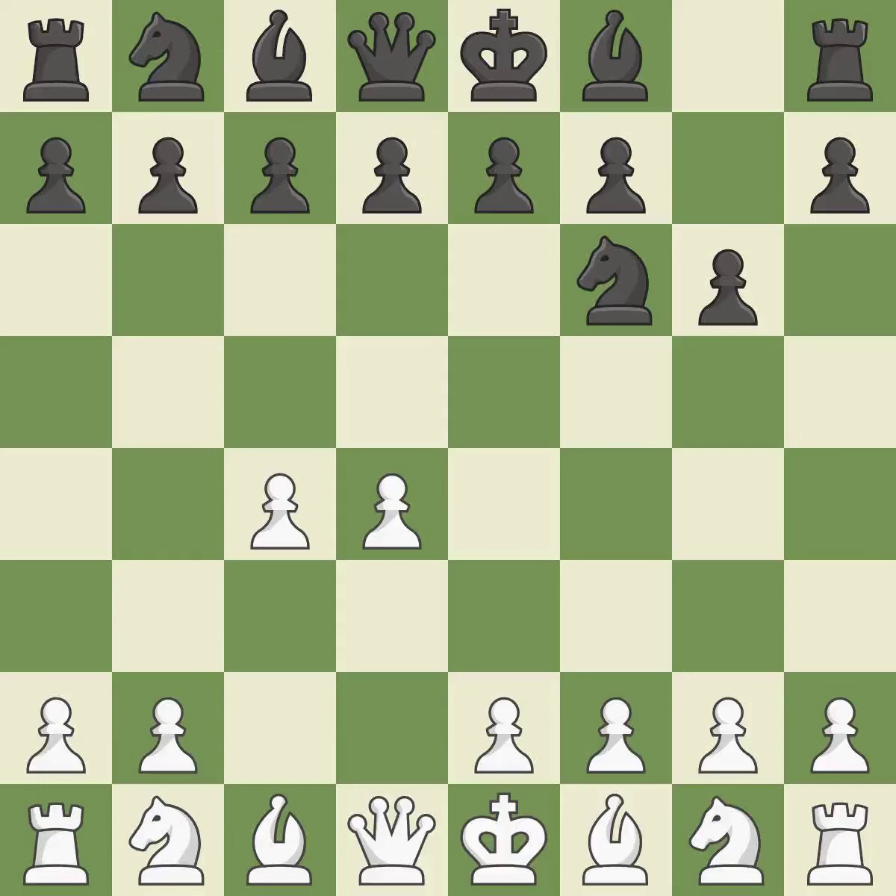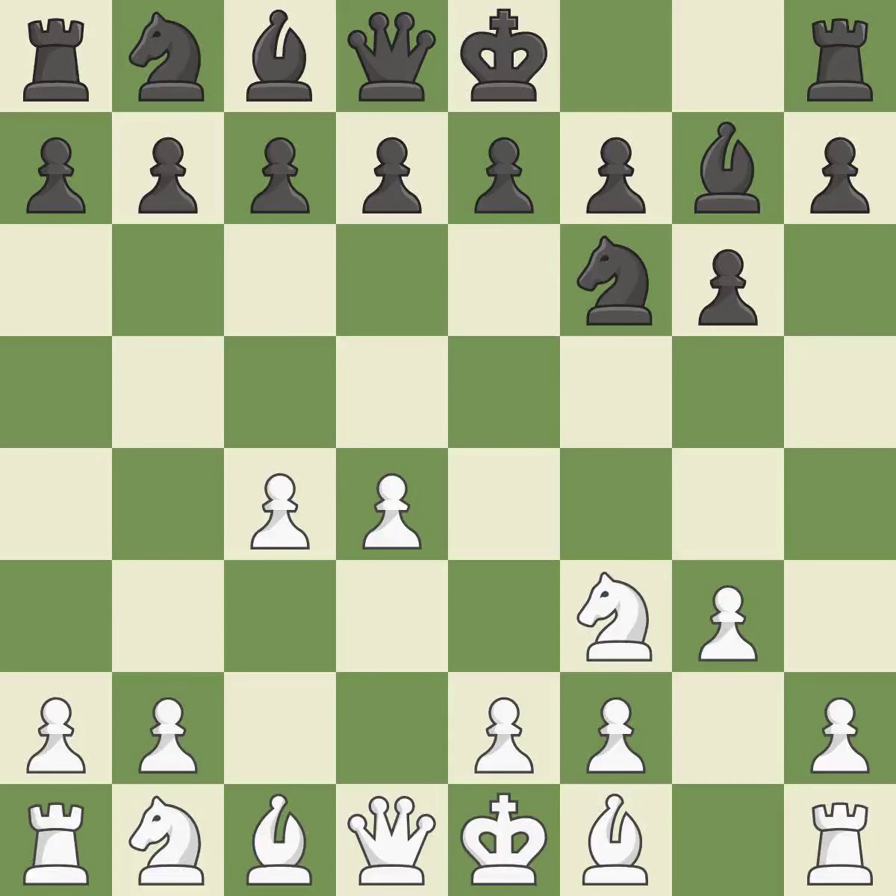With the help of the King's Indian Defense, white can get ready to develop the bishop to g7 and create a powerful center that black will later try to damage. NF3 supports the d4 pawn and controls the e5 square. The Fianchetto move Bg7 places the bishop on the long diagonal. In order to dominate the center from the long diagonal, g3 is getting ready to Fianchetto the light-squared bishop to g2.